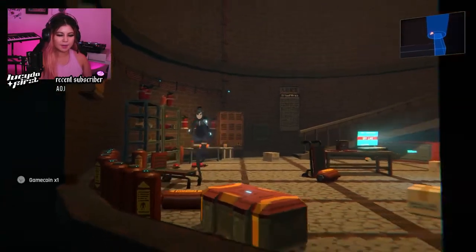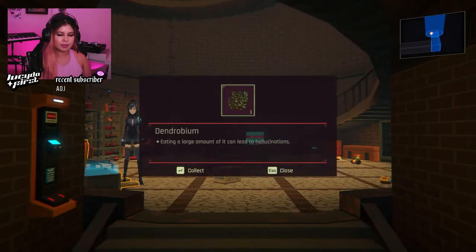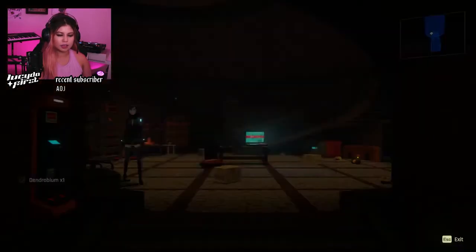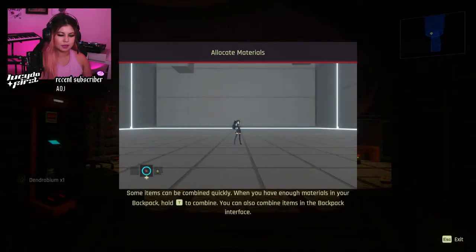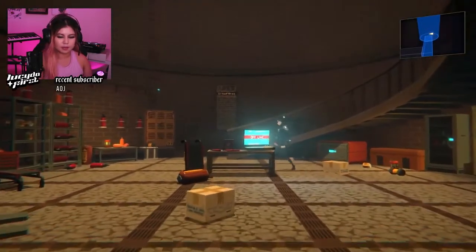Game coin — ready player one? Ooh, I like games. Dendrobium — eating a large amount of it can lead to hallucinations. Some items can be combined quickly. When you have enough materials, hold tea to combine. You can also combine items in your backpack interface. Oh, hold tea to craft — I don't know how I'm going to remember that. There's a lot of buttons in this game.